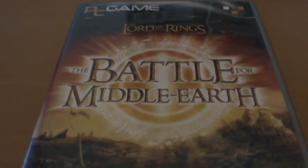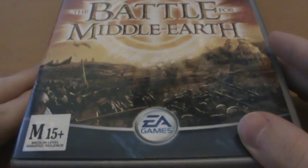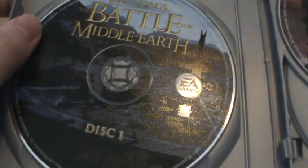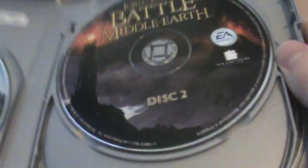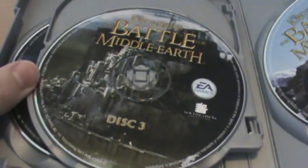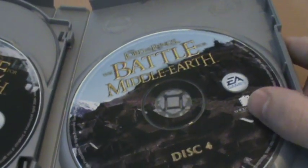So we say goodbye to that box and we find ourselves with another box — that was a common thing at the time. Basically you've got the cardboard box on the outside and then you've got a more plastic box on the inside, which actually has the game discs. Inside we have our game discs. We've got one showing Isengard — that's disc 1. Then we have Mordor, which is disc 2. I should say that these are CDs, not DVDs, so that's why there were so many. Then we've got Minas Tirith and Rohan. It all looks very, very nice.